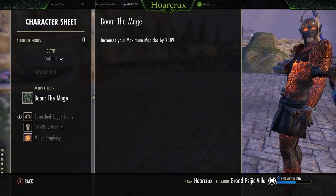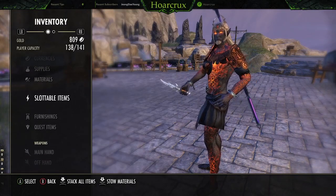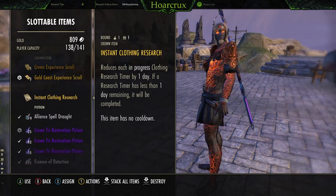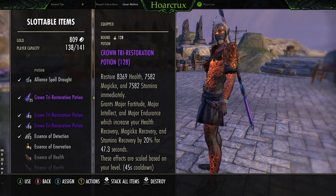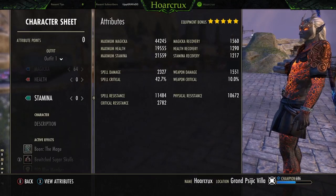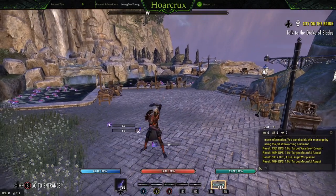You can also run a Dark Elf, but I don't believe you need to because you definitely don't need the stamina. We have a 21k stamina pool to play around with, so adding any more into that is just redundant. Definitely go with High Elf for this one. For potions, pretty much Tri-Stats — just use Tri-Stat potions. It doesn't matter if they're the Crown Store ones. Tri-Stats is amazing because we get Major Fortitude, we get all our recoveries, and even our health recovery is really nice when we pop these. I think we have 1500 health recovery.